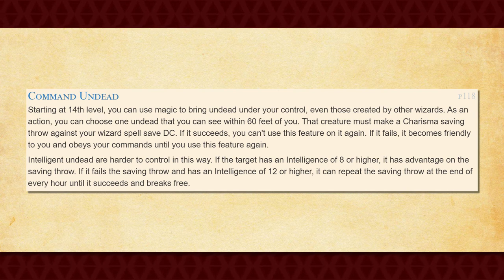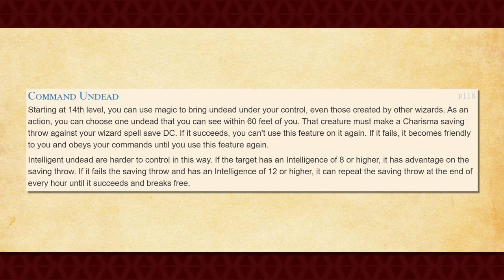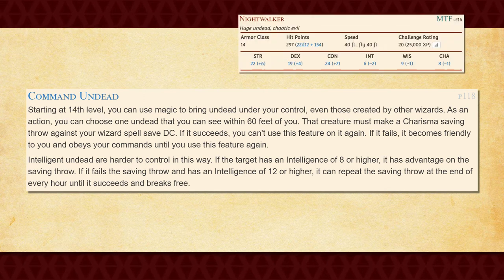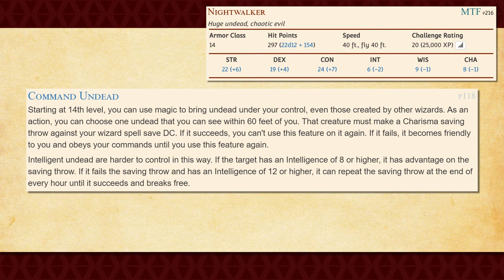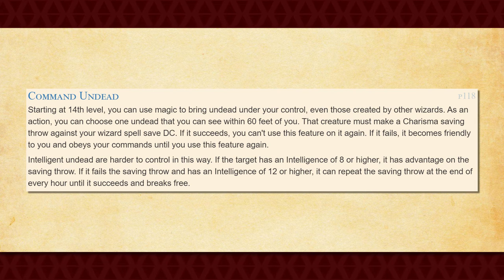This feature is absolutely ridiculous. First of all, there is no limit to the amount of times that you can use this feature, only that you can maintain it on only one creature at a time, and that you can only attempt it on any one creature in particular once. The fact that this can technically work on any undead at all is just absolutely absurd, because there are some seriously powerful undead creatures out there, and lots of them do not have an Intelligence score higher than 8. That means you could very well end up recruiting an insanely powerful undead creature to your army out of nowhere — and that's just insane!